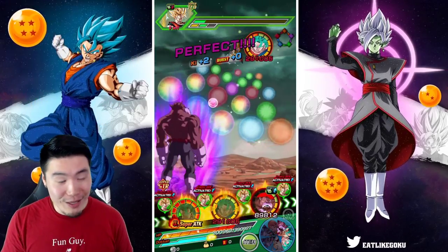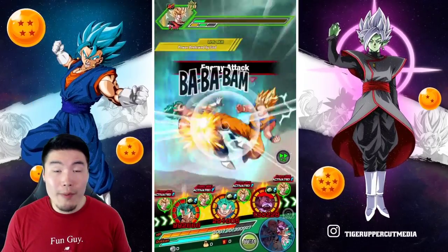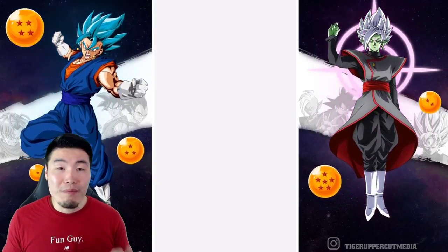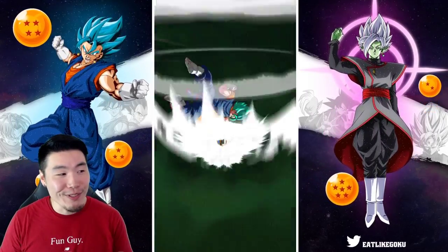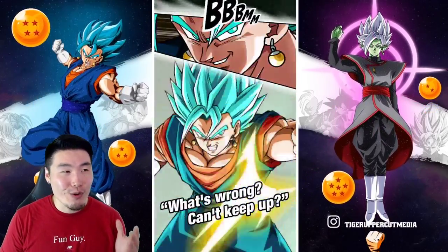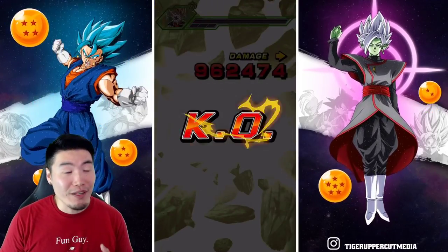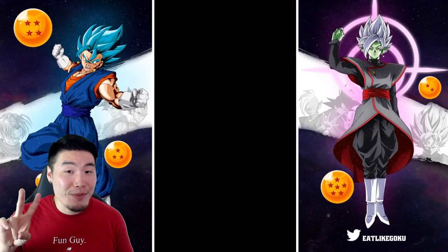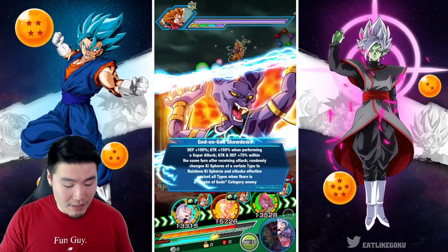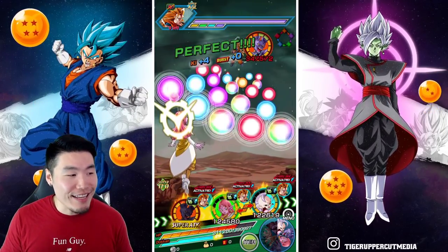This is going to be a good turn. We got the full 24k super. Keep in mind Vegito hasn't been able to stack up anything yet, and we're getting 3.24 million for the first super attack as Vegito Blue. Here comes the additional at 2.3 mil. So 3.24 plus 2.3 — that's 5.7 million attack on the first turn as Vegito Blue. He has a maximum of 11 stacks of attack and defense, so we haven't seen anything yet.